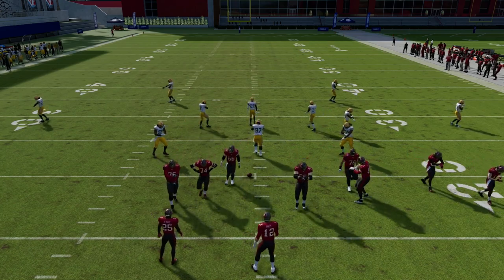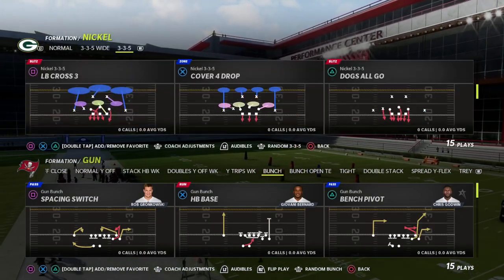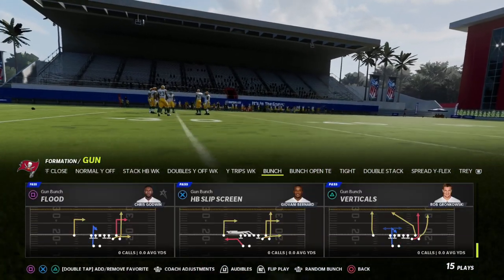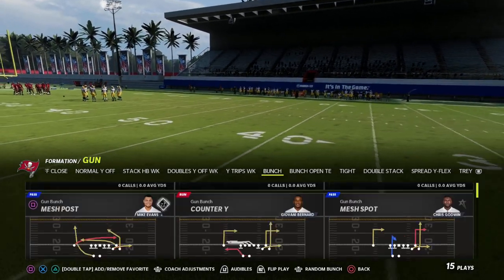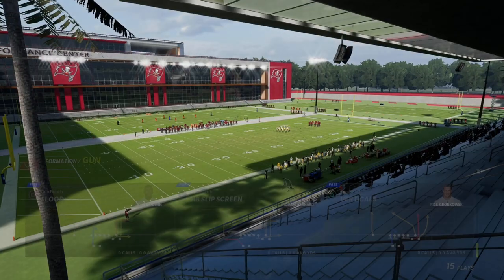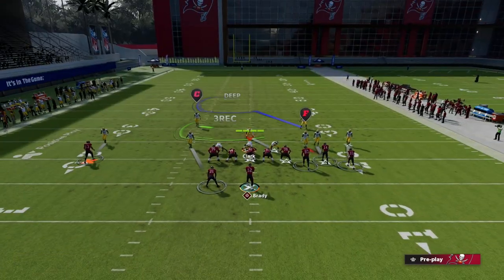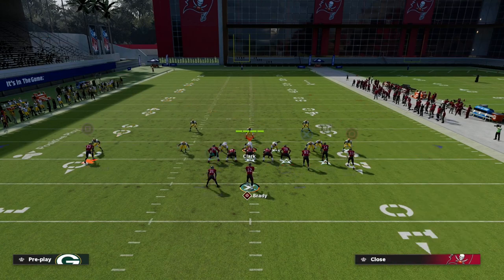Now I want to take a few minutes and explain how this can break down match coverage and man-to-man coverage with the exact same route combination. Starting with man — because man is simple, it's just man-to-man coverage everywhere the player goes. When we talk about man coverage, there are a couple of things we want to know. Number one, are they playing press man? And if they are, is there a safety over the top? If there's not a safety over the top, we might be able to get over the top of the defense.